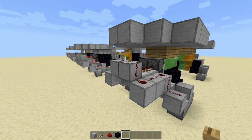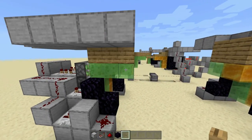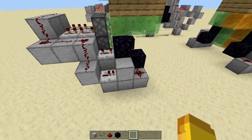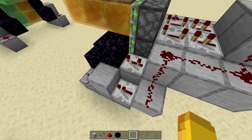You can now test this with your button again — place it on the back of the block and press it. It should triple extend and triple retract. If you're having any problems, check to make sure you have your obsidian, make sure you're building out of solid blocks, and make sure your repeaters are all on the correct tick delay.